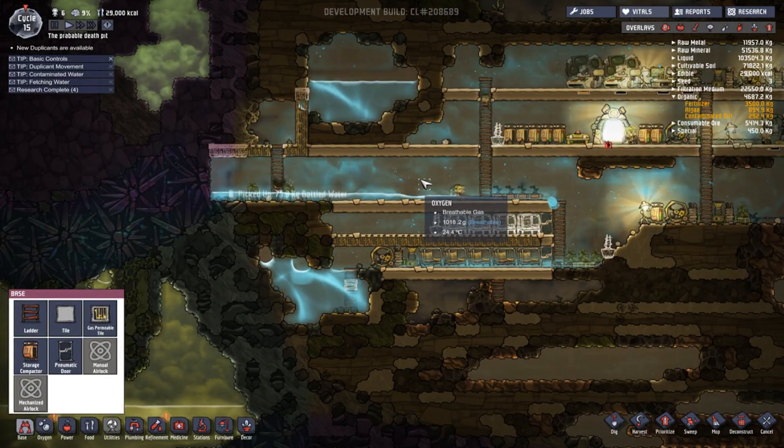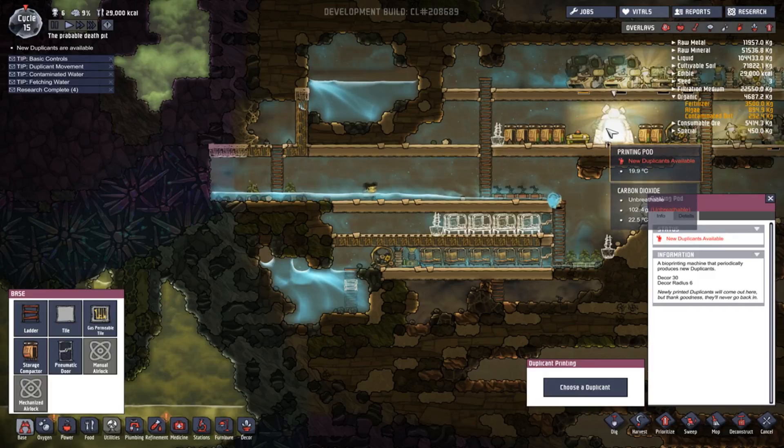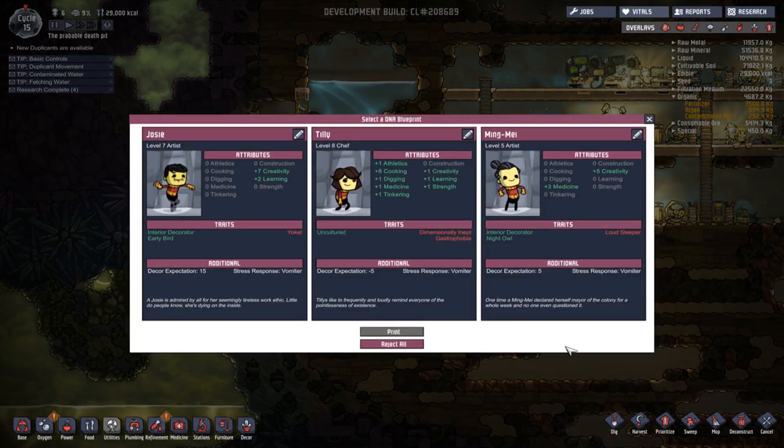Well, we need to get rid of all this water. We do need another person. What have we got? Holy shit. Uncultured, dimensionally adapt, cannot build. You can't cook, but you've got eight cooking! That makes no sense. You know what? Josie, you're in. Night Owl, my loud sleeper - can't research. I can live without that. Alright, sweet.